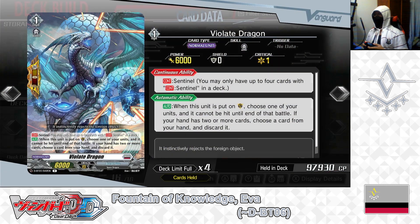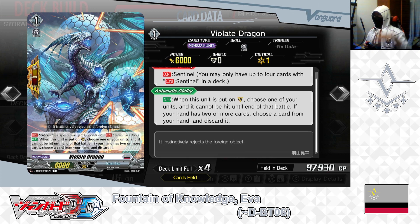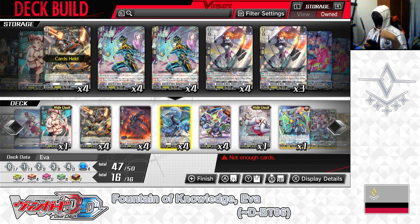Next: grade 1, Violate Dragon — Sentinel, Perfect Guard. First skill: Continuous Sentinel. Second skill — auto, when placed into the guardian circle: choose one of your units and it cannot be hit until end of battle; if your hand has 2 or more cards, choose a card from your hand and discard it. Violate Dragon is a perfect guard for Brandt Gate Nation. Like any other perfect guard in Cardfight Vanguard, when used to guard and discarding one card, you can block an enemy attack. Uniquely, with fewer than 2 cards in hand, you don't pay the discard cost — making it a no-cost perfect guard in desperate situations. We have 4, taking one out, only playing 3.